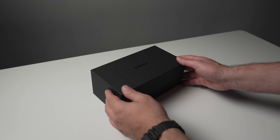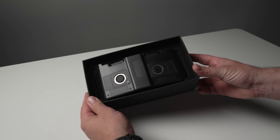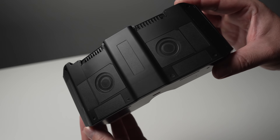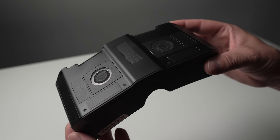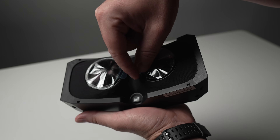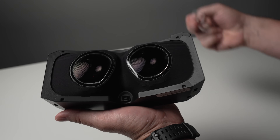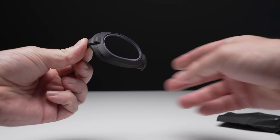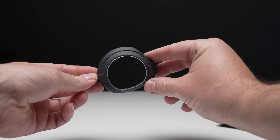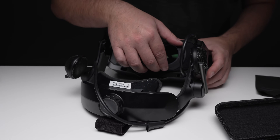Here it is — pretty straightforward packaging from Pimax as usual. Inside you've got the optical module itself, and that's really it. No fancy extras, just the unit. One thing I want to point out straight away: if you're already using prescription lens inserts like the Hons VR ones, they work perfectly fine with the ultrawide module, just the same as the original module, with the same mounting system.